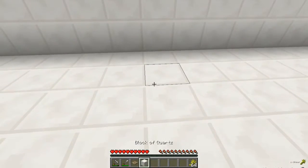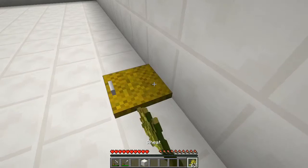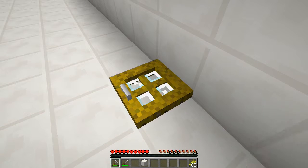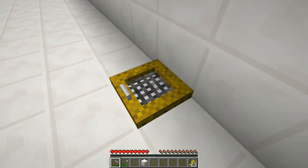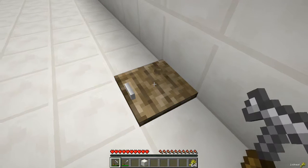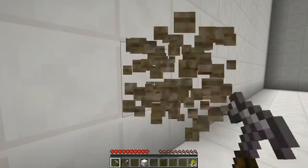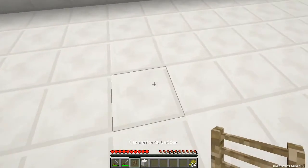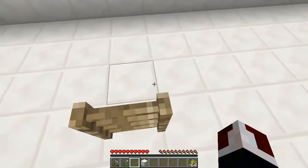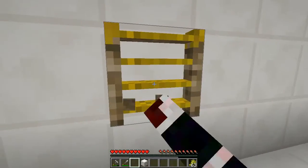Next is the carpenter's hatch. Like regular Minecraft hatches, you can place it upside down or face down. If you right click you can cycle through five different options. Next is the carpenter's ladder, which has a sound effect. What's really cool about the carpenter's ladder is you can place it anywhere — even in the middle of open space — and it'll still function as a ladder, so you can go up it even though it's not against a wall.